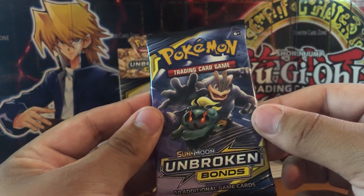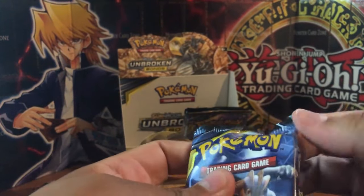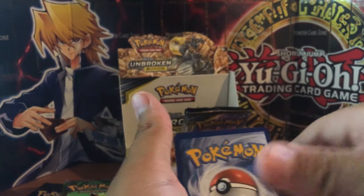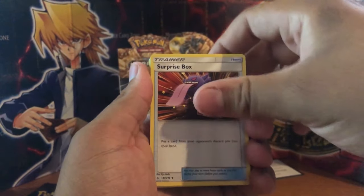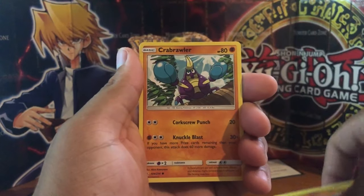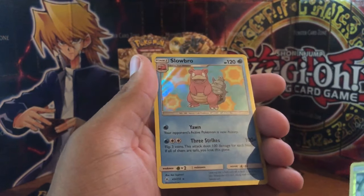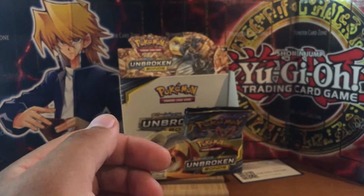Next up we've got a Machamp and Marshadow pack. Game code - one, two, three, four from the back. We have Electric Energy, Surprise Box, Chatot, Leron, Inkay, Tentacle, Drowzee, Cubone, Crabrawler, a Reverse Holographic, and a Holographic Slowbro. Whack that straight in a sleeve - it does look pretty good actually.